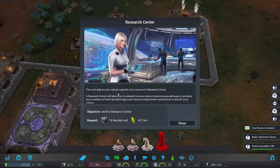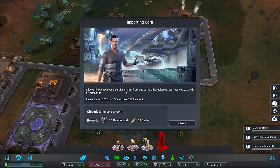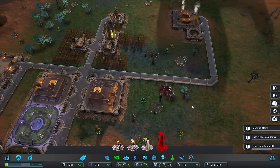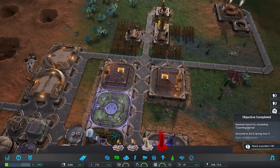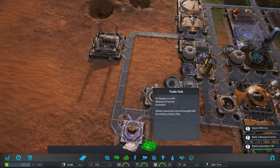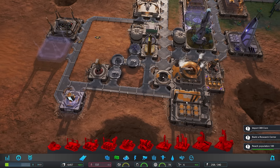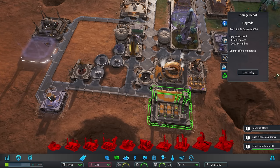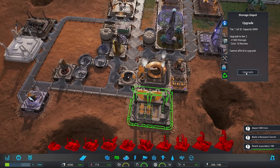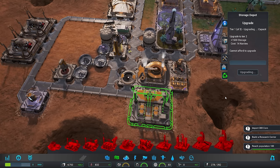We've got two new missions: construct a research center, and we have a new opportunity to take corn from one of our other colonies. Fair enough - let's get rid of those. We're going to start having quite a lot of trade opportunities, so I'm going to go ahead and build a second trade hub. We're not doing that good actually - let's upgrade. We're going to need to wait on that. Fourteen nanites is what we need and we're making very little, indeed. We're going to need to fix that one.